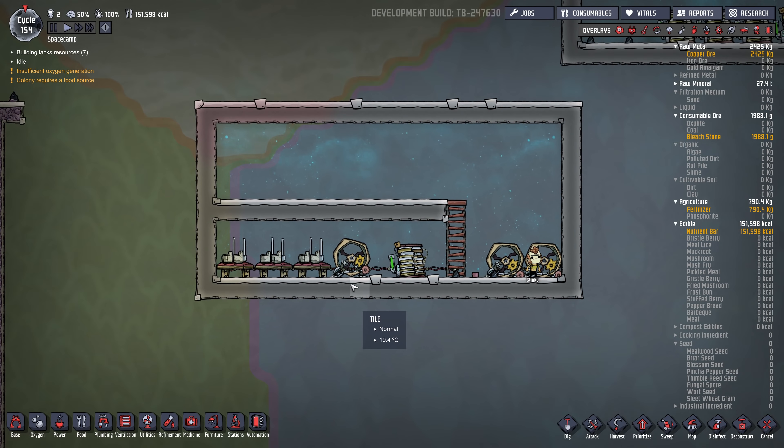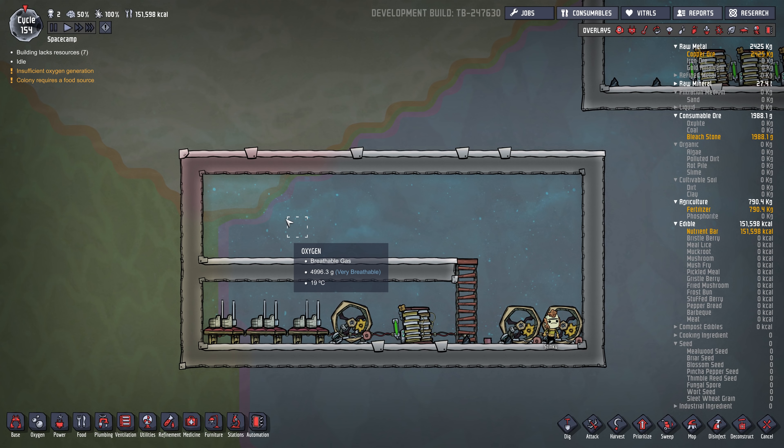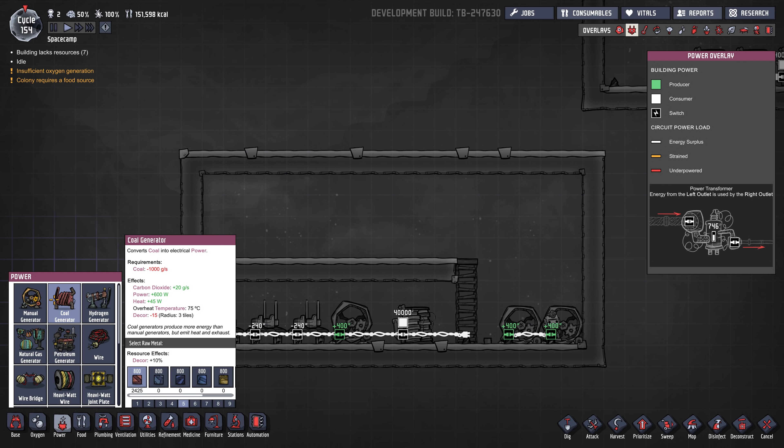You'll notice the map starts with quite a bit of coal, not necessarily right around the starting area but just outside of it. Coal is pretty handy. If you look at the coal generator, it generates 600 watts and produces a small amount of carbon dioxide as it runs. The coal generator itself generates quite a bit of heat — 45 watts — so you probably want to put it in a cool area or have wheeze warts to cool it down.